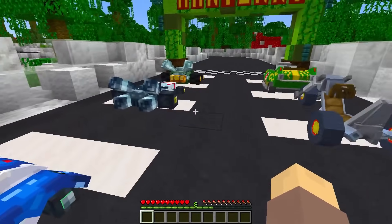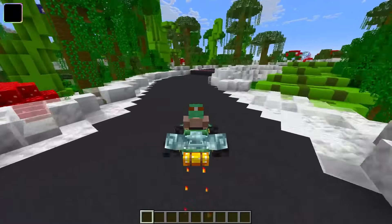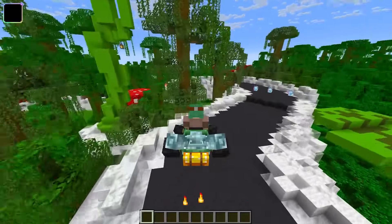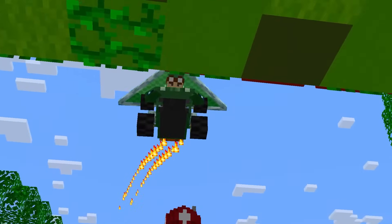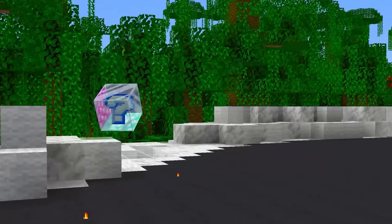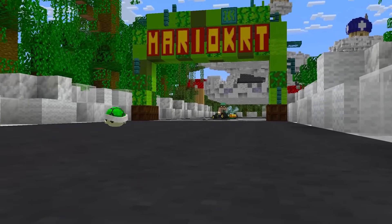Looking like something straight out of Mario Kart, and making for a fun way to compete with your friends, the Cubic Racers mod allows you to drive, drift, and glide through your own custom courses. Even featuring these item boxes that, when driven into, can provide you with one of eight special items to help you turn the tide of any race.